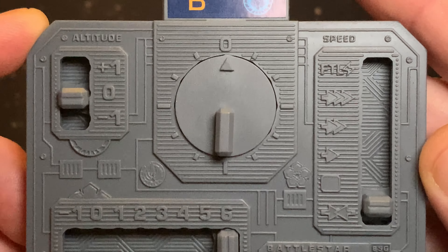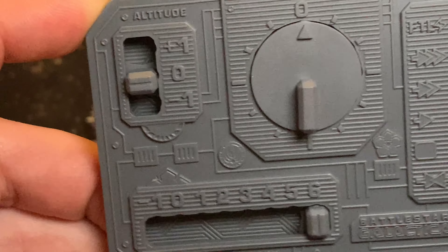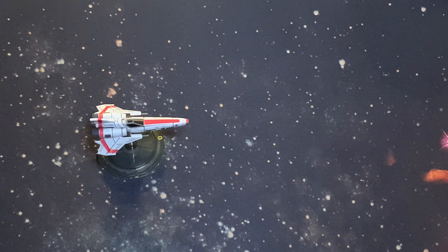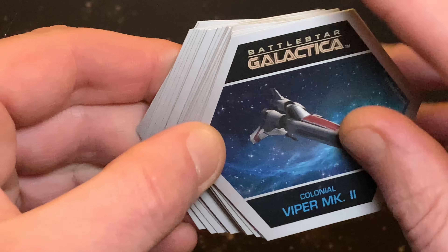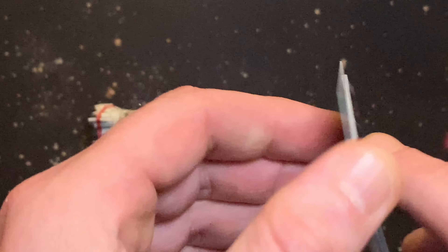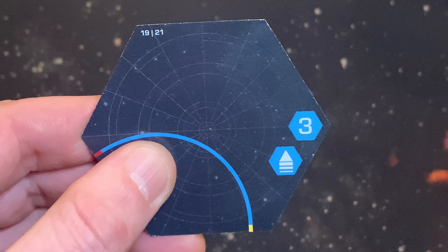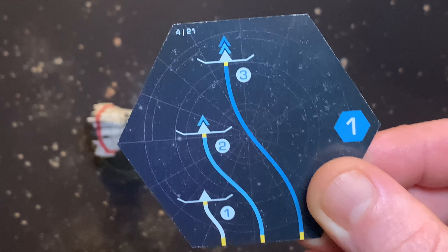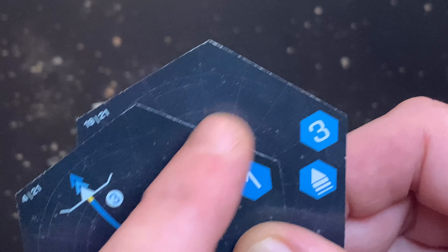Planning is done by choosing what speed you are going to travel using the speed slider on the right-hand side of the control panel. This speed will dictate how fast you can maneuver, and the speed change can never be more extreme than the ship's acceleration. In this step you will also choose a maneuver card to show where your ship is going. An over-boost card can be added and placed before the normal maneuver card, as long as the G-force rating doesn't total more than four. G-force ratings are shown in these little blue hexagonals.